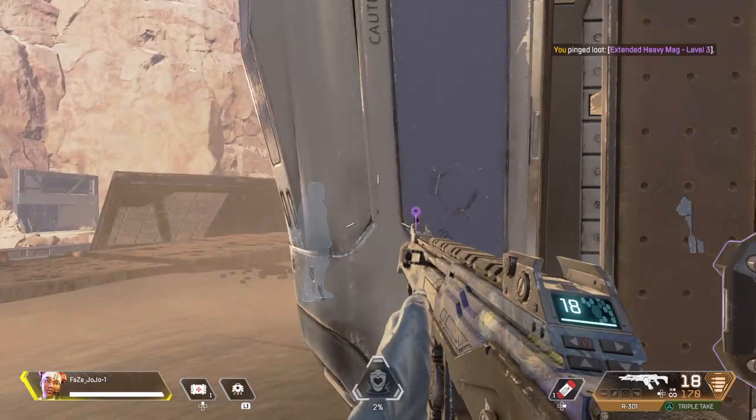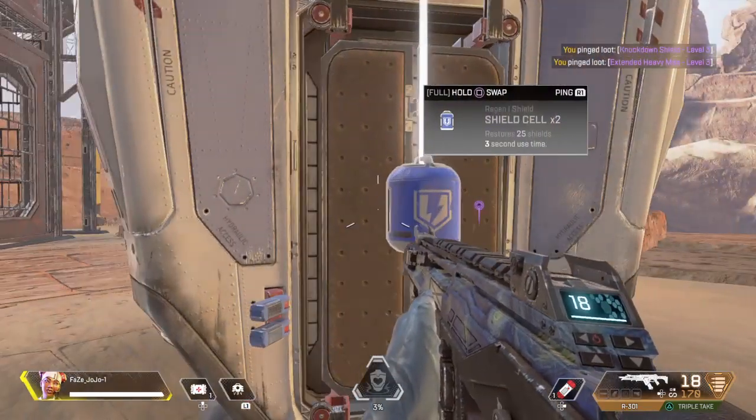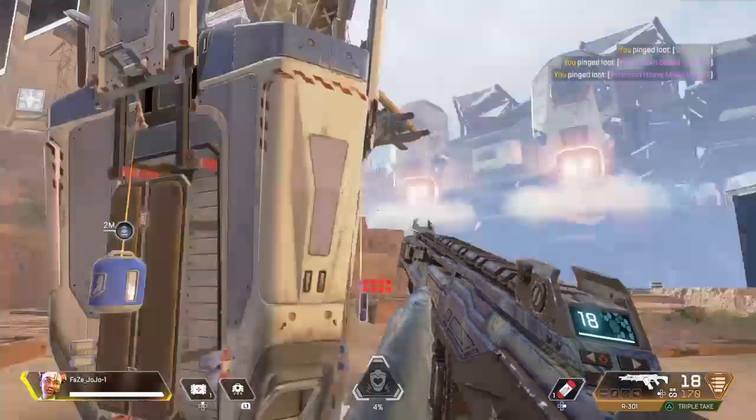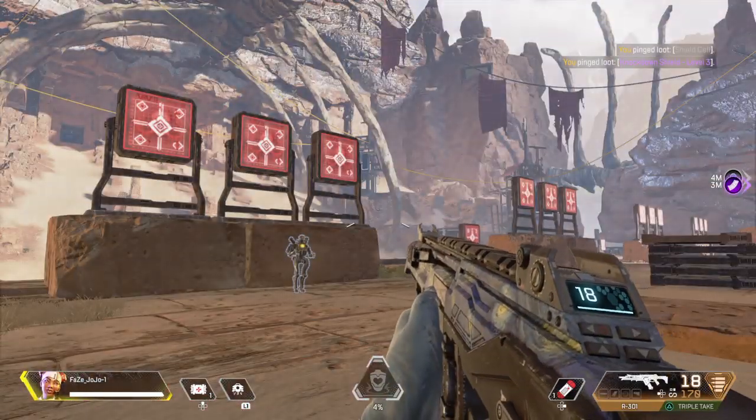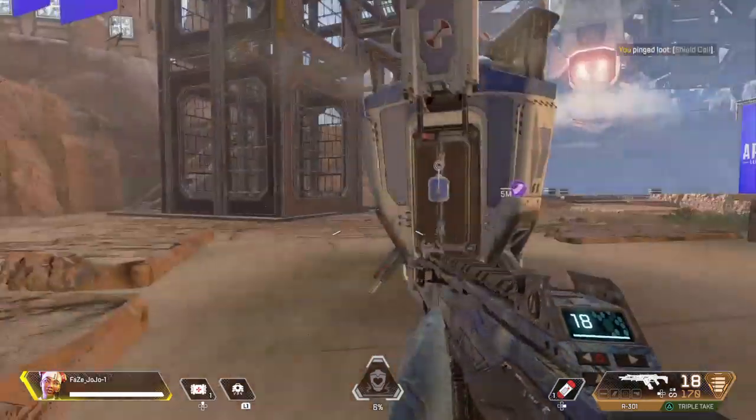That's all for me. Great work. Remember, each one of us has different tactical and ultimate abilities, so give us all a try. I get to use ziplines to reach high places and move quickly. See you in the ring. Bye.